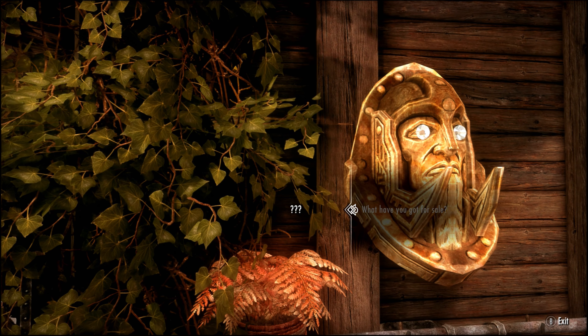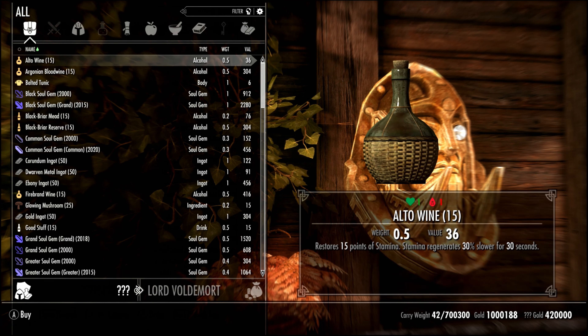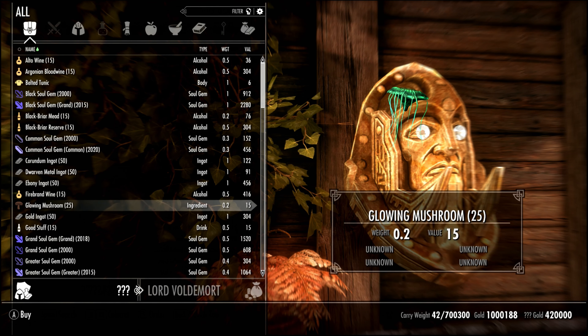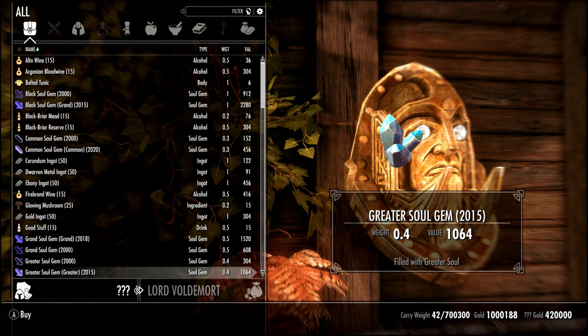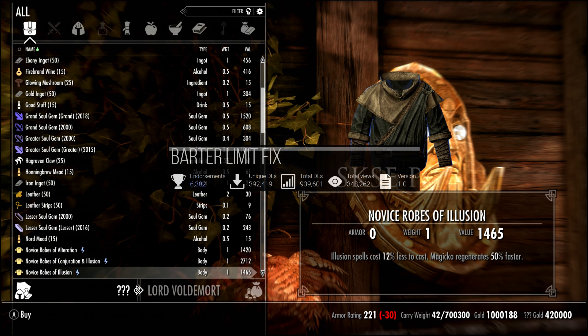Next, we have a Staff Enchanter — that's always a nice offering to provide for the mages. And then we have something pretty interesting: a Dwemer Trading Terminal, like a merchant. It sells a lot of soul gems, spell tomes, scrolls, enchanted robes, ingredients, and alcohol.